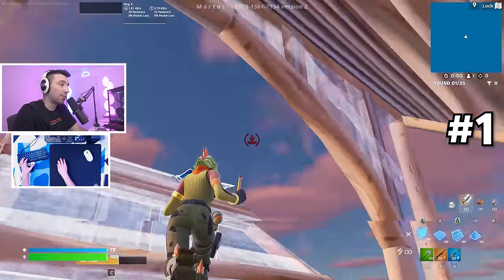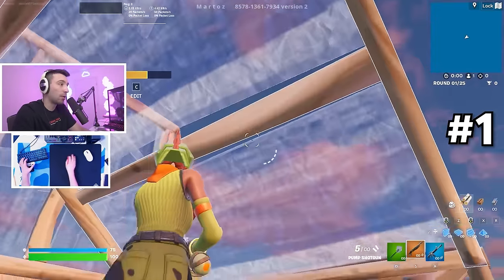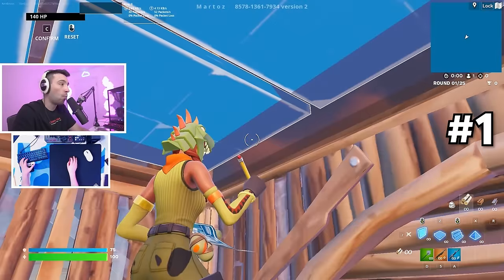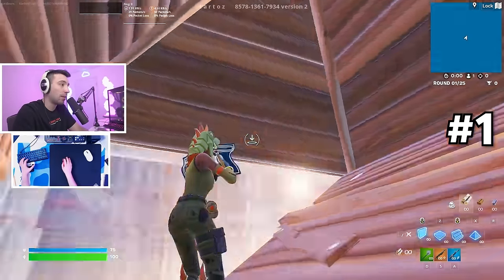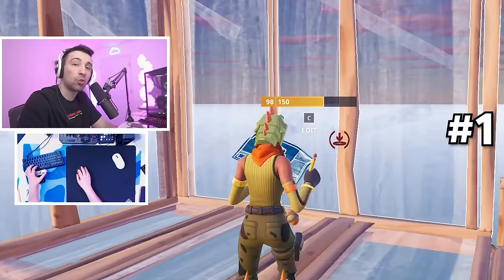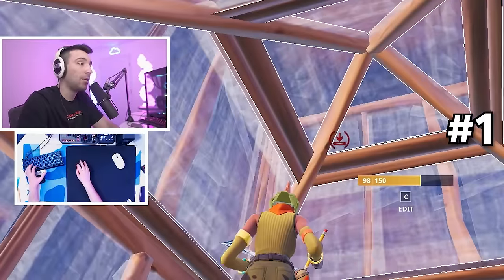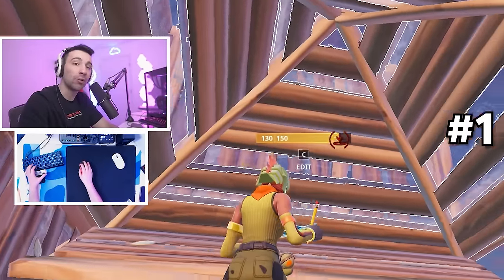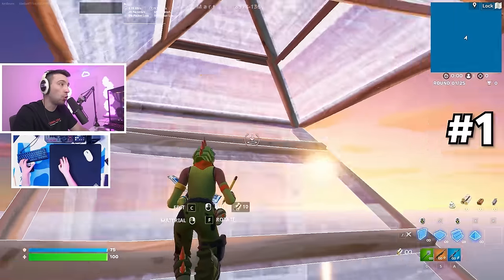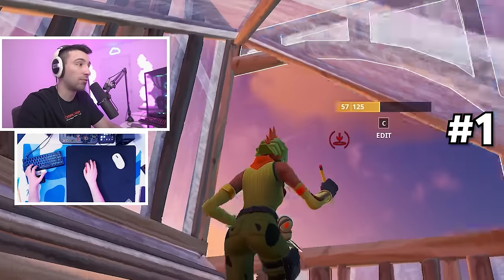When I do this version with the stair, I'm paying attention to where the enemy is behind me. A lot of times even when I do this, I know where the enemy is. So if he's on the left side, I'm going to high wall on that side instead. If you want to get good at retakes, it's super important to read your enemy while you're in the midst of doing your retake. Otherwise you're going to be randomly free building and not know what's going on.